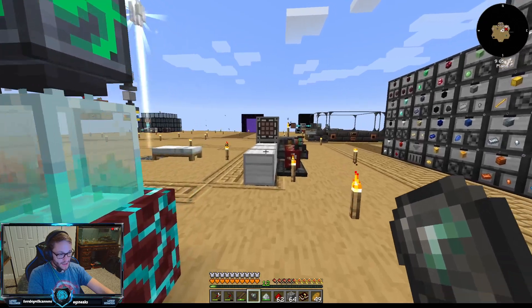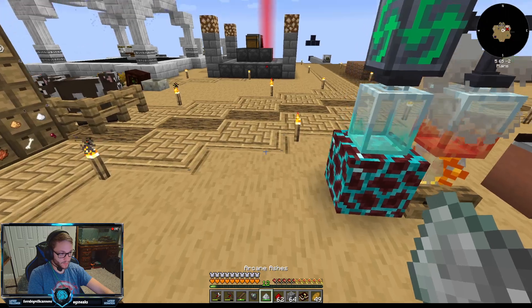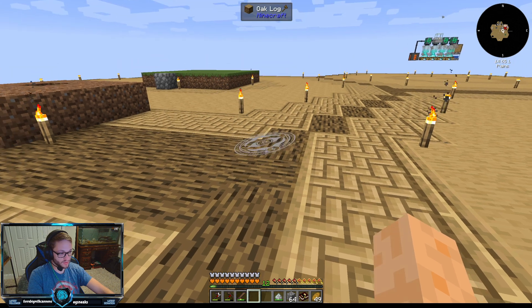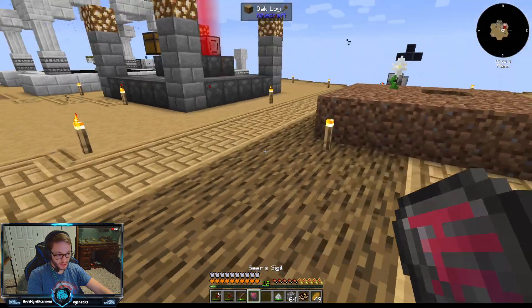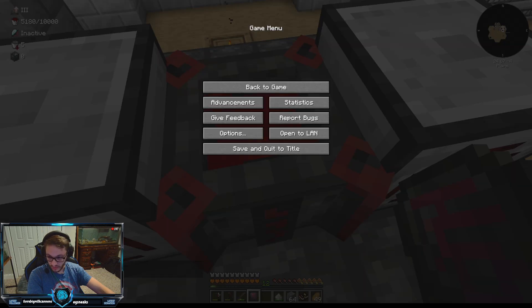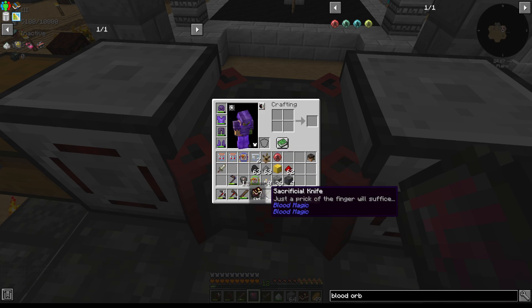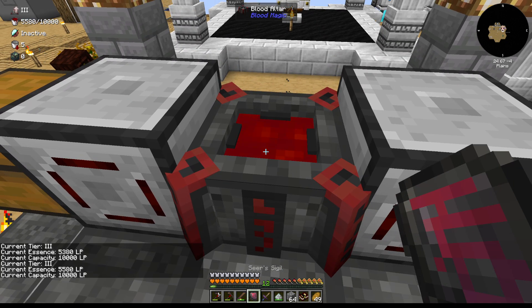We're moving quite along in this mod pack. Now what I need to do is turn this into a Sears sigil with our arcane ashes. We need the sight reagent and the reinforced slate, and this will turn into the Sears sigil. The Sears sigil lets us see how much essence is in here — current capacity 10,000 out of 5,200. I can see I'm getting 200 LP per sacrifice.